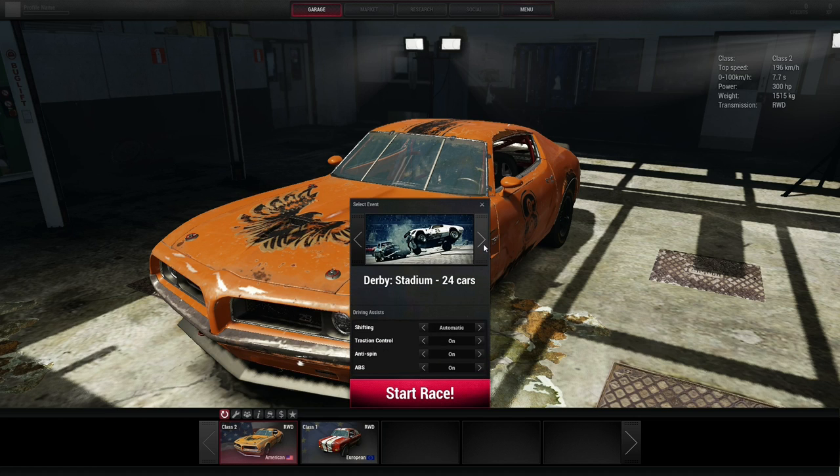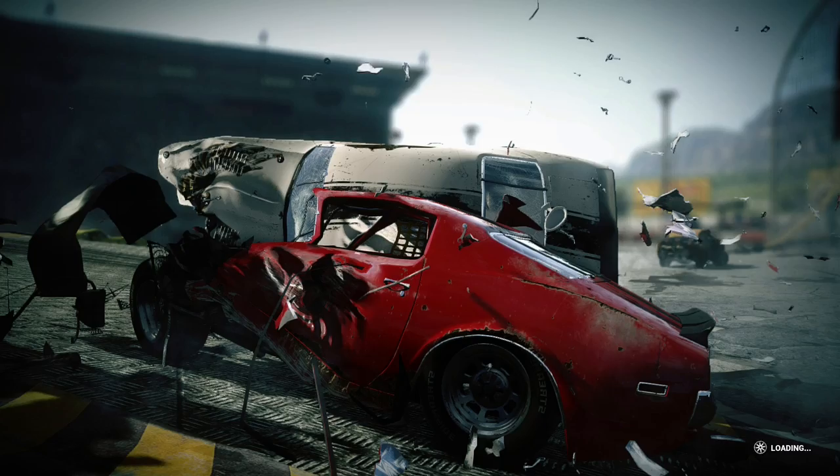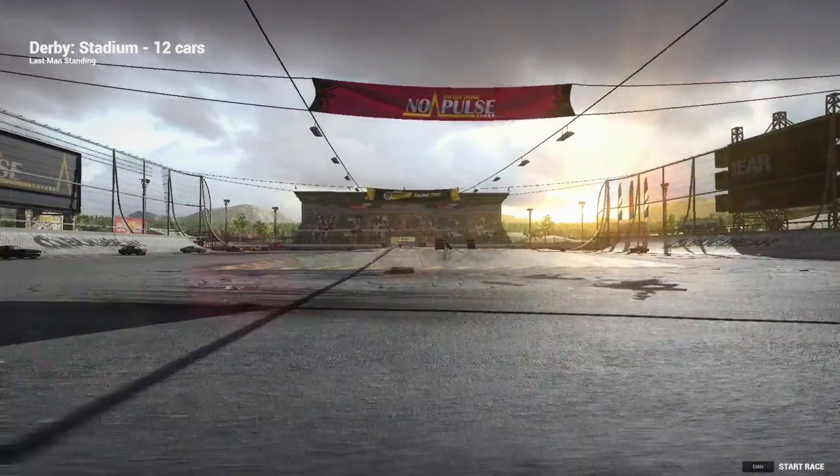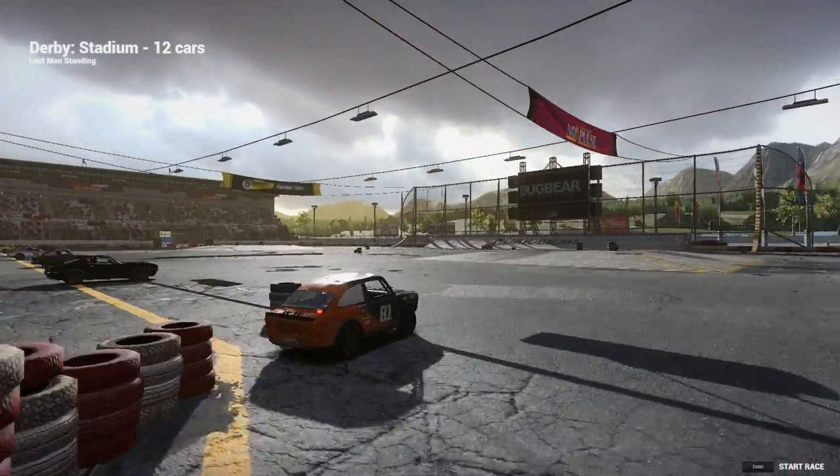In the race setup there are a few options: demolition derby with 24 or 12 cars, gravel race 24, tarmac race 24, gravel 12, tarmac 12, two-car, and practice. Let's start with a demolition derby — 12 cars — because they're complete and utter bits of chaos. Shifting on automatic, traction control on, anti-spin on, and ABS on. The goal in the demolition derby is to be the last car standing and smash the crap out of everybody else.